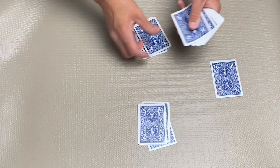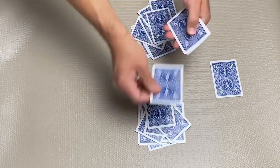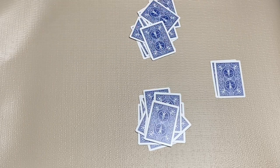Begin the game by dealing one card to a Widow, and then dealing 13 cards to each player. The final card is also set aside in the Widow. These two cards will not be used in the game.